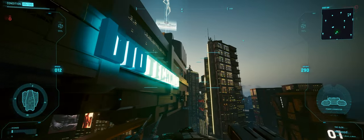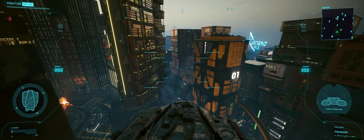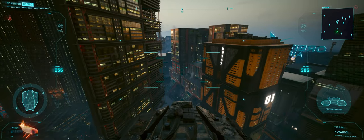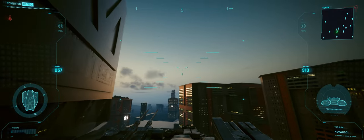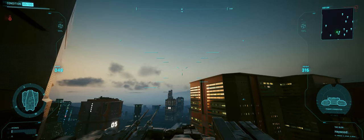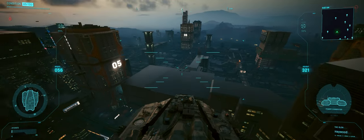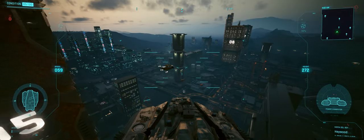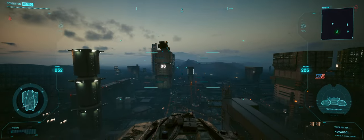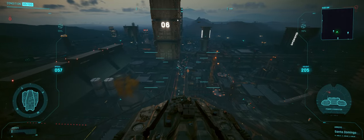The controls are pretty nice. It took me a little bit to figure out, but you use R to ascend and C to descend. If those don't suit your style, you can easily customize them using the native settings UI mod. Despite the small hiccup, this mod is incredibly fun and adds an exciting new dimension to gameplay, allowing you to explore the city in ways you never could before — using a massive tank that has guns. It's definitely worth trying out if you're looking for a fresh, overpowered flying tank vehicle.